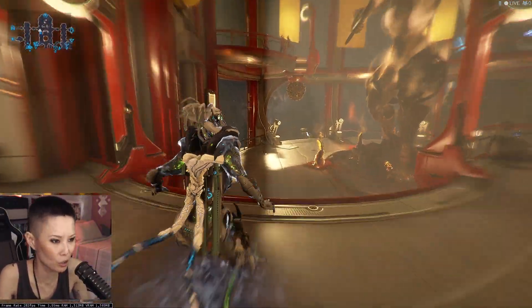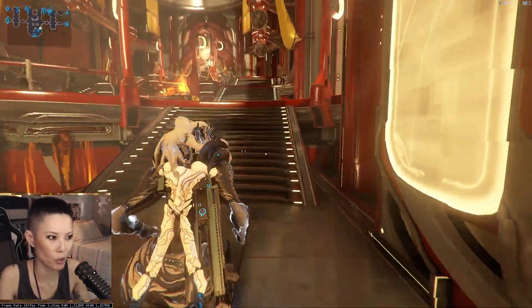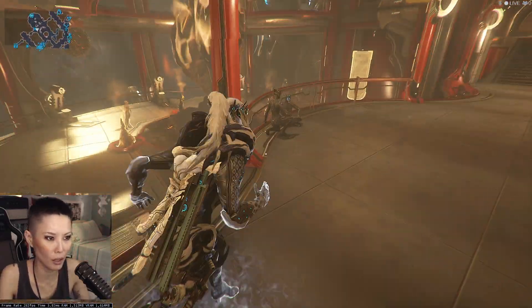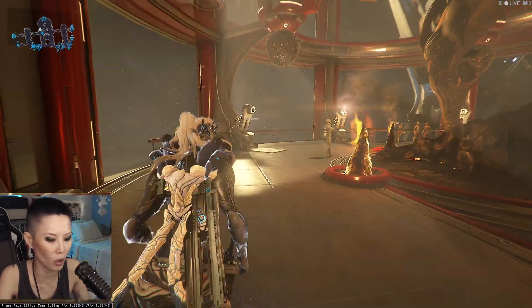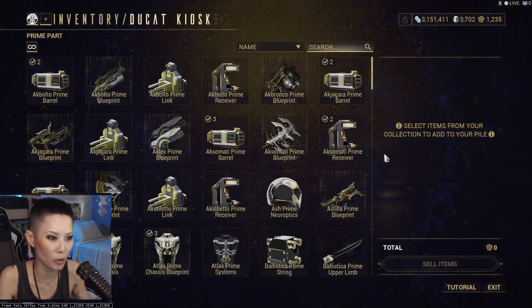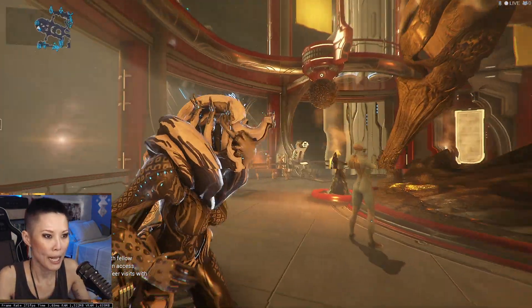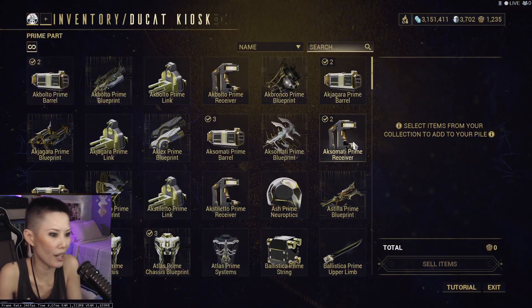Are you ready? Let's do this! First and foremost, we need to come to Strata Relay, the main lobby, and look for the trader. If you have yet to exchange your items or prime frames for Ducats, you can come to this kiosk at the end of this area.